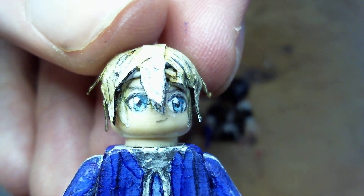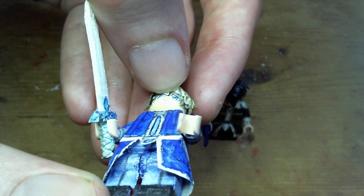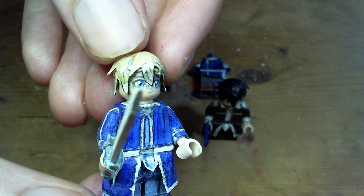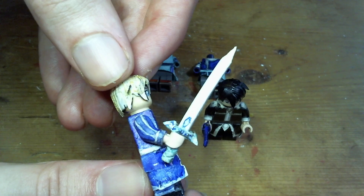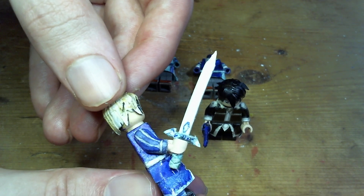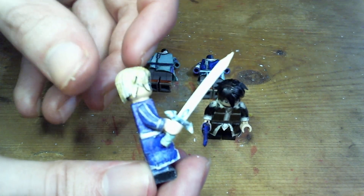I didn't change much with his face, but I did update his hair to have more detailed lining on it. And the Blue Rose Sword — probably one of my favorite swords in SAO. The only one I can think of that I like better would be the Elucidator, so maybe my second favorite sword in SAO. Though as for the custom LEGO sword of it, not the greatest because I couldn't get that icy detailing in the way I really wanted to.